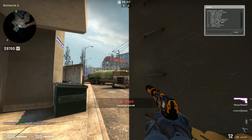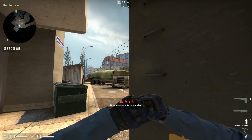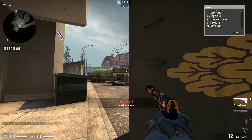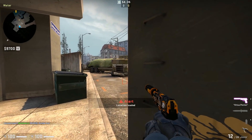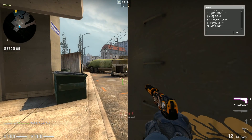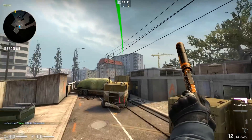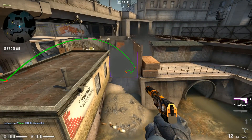Assuming that this new smoke will make it over the bridge, I'll enable grenade trajectory by submitting 6 to make the path easier to follow. Now since the smoke went too far, I'll repeat the process again until I find a lineup that works. And within 3 tries, I found my lineup.